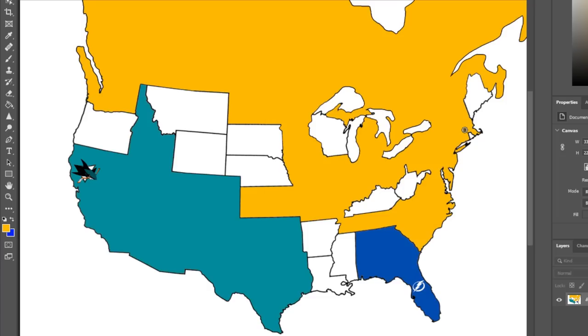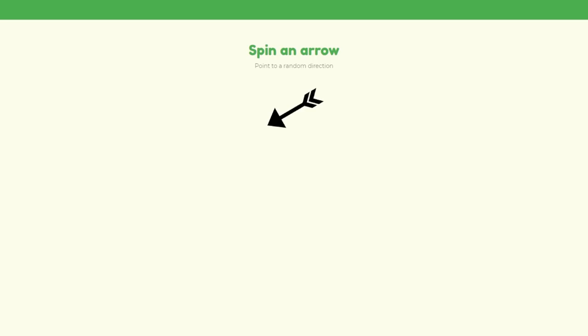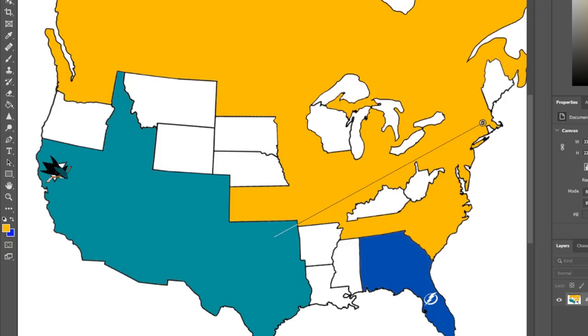We're down to our final three teams: the San Jose Sharks, the Boston Bruins, and the Tampa Bay Lightning. One of these teams is not like the other. In the final round, the Boston Bruins attack first, heading southwest into San Jose territory — they're taking on the Sharks. Now I know there are two open spaces that Boston technically should have colored in since they own all the surrounding land, but basically all I'm saying is they're taking on the Sharks.